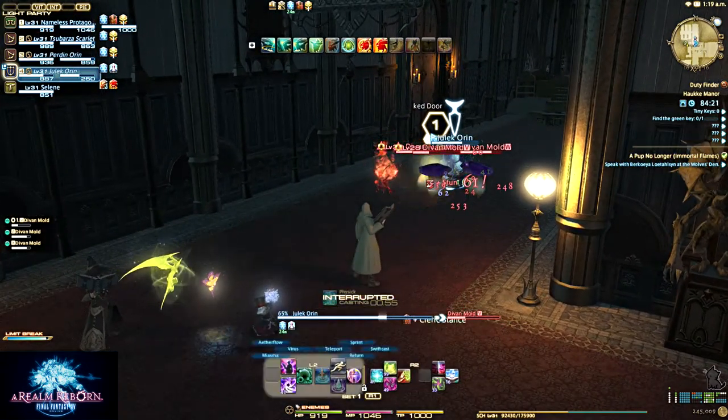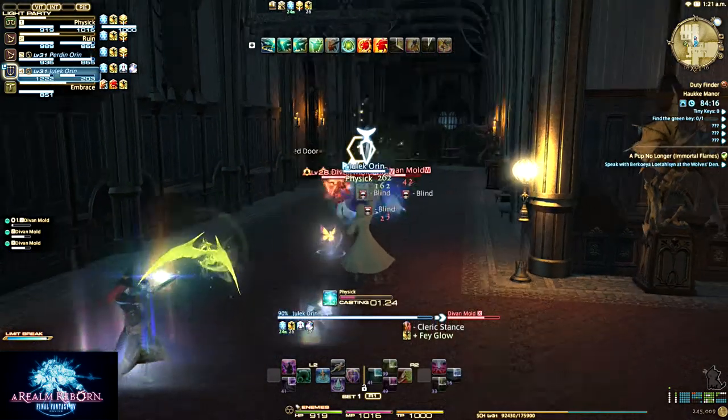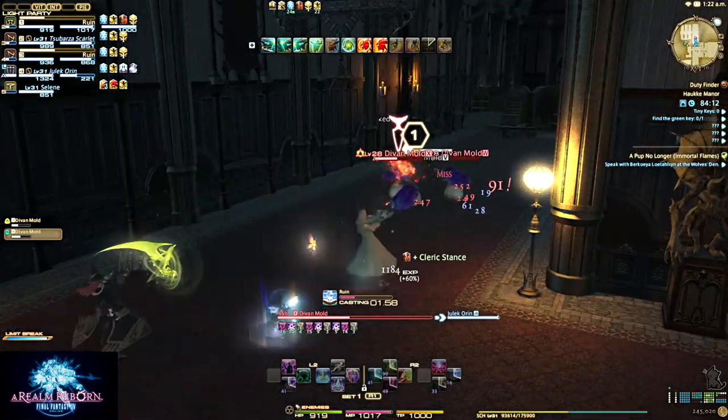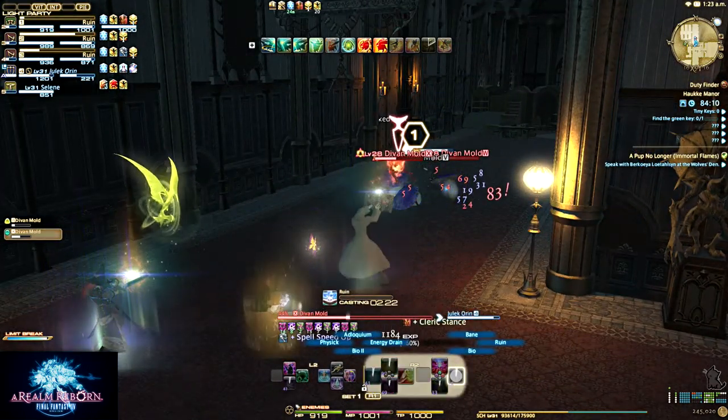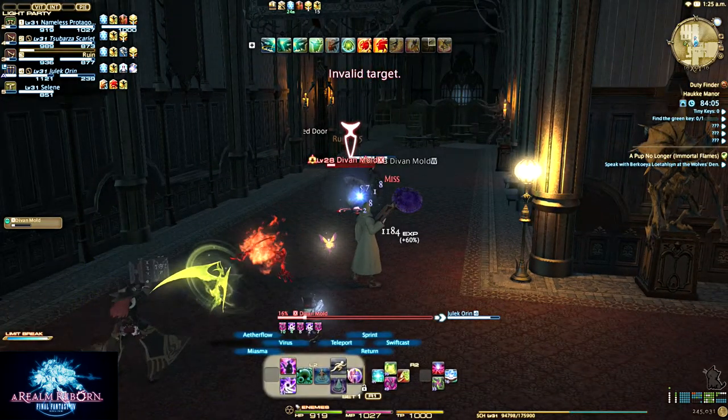I thought I was not in Cleric Stance, and apparently I was — so I accidentally just turned it off. I hate when I do that, it's so annoying. You're like, oh crap, I'm gonna drop Cleric Stance, and then you turn it on by accident. I have to wait five seconds to turn it off so I can continue healing the tank.